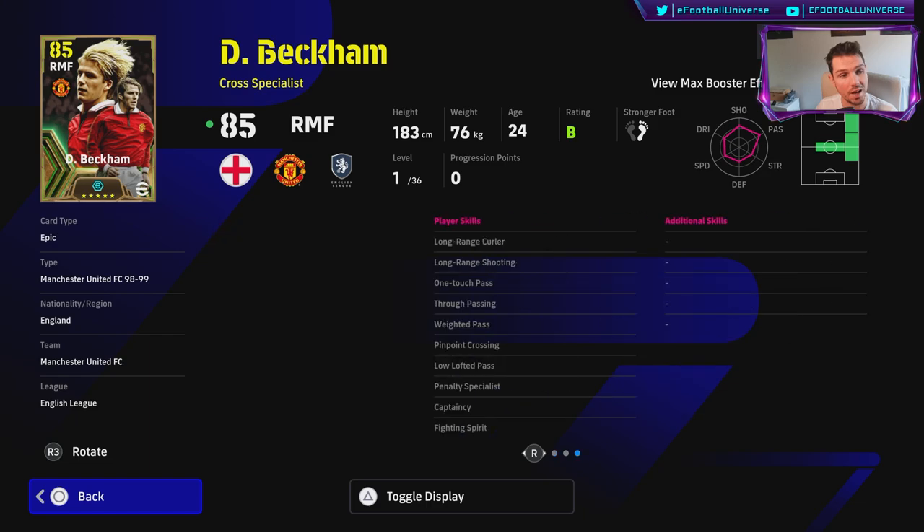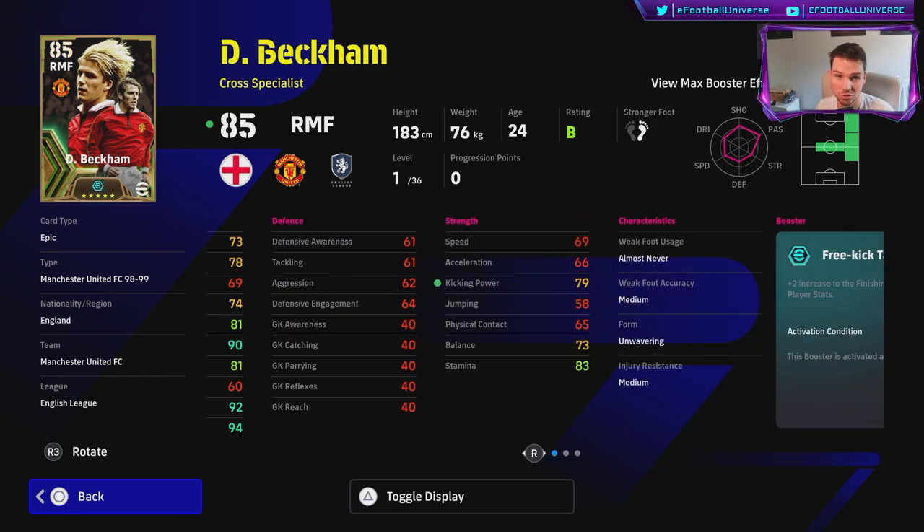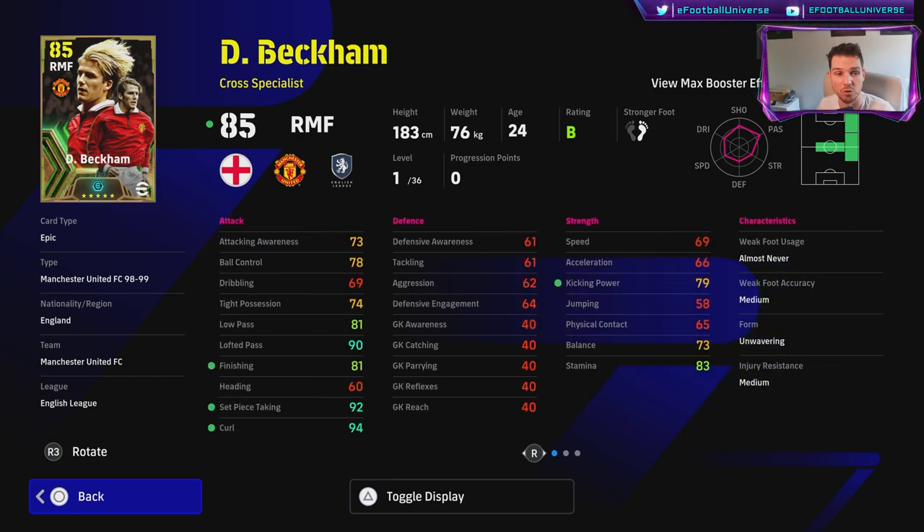He gets a boost to finishing, set piece taking, which are free kicks, curl, and kicking power — so you know what you're getting with Beckham. He's a cross specialist with excellent player skills: long range shooting, curling, true pass, weighted pass, one touch pass, low lofted pinpoint crossing, penalty specialist, captaincy, fighting spirit, early crosser, long ball expert, and long ranger. Unwavering form — he's always going to be up for it. Very solid player.